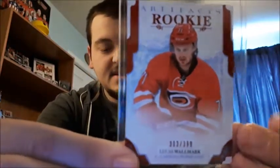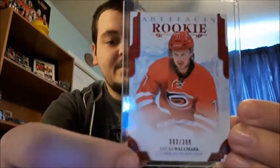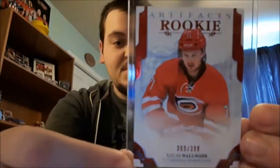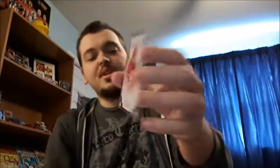And then the Artifacts rookie — this is a numbered card of Lucas Wallmark. It is 303 out of 399. Of course it's not gonna focus, but you can barely see that. It's the only Artifacts rookie card I got this year. This would be my top rookie card just because of the looks of it — it looks amazing. And right behind it you have the foil cards, which I'm really happy that I got. To me they look amazing.